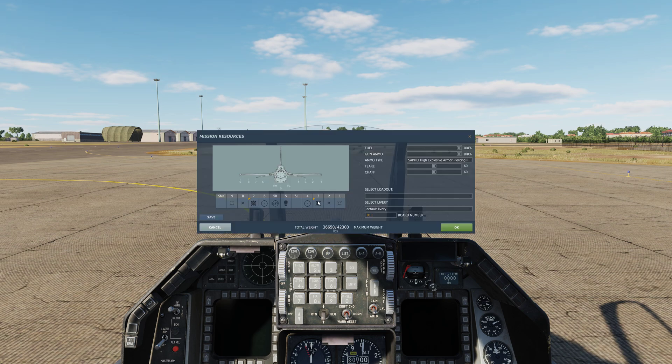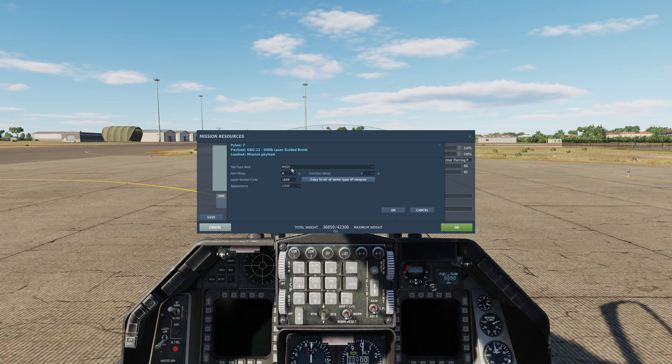Now I already have bombs loaded on here, but if you want to change that, that would be great. But if you get a laser guided bomb — well, most bombs now actually have a fusing option, which is this little orange tab here you can maybe see me hovering over. If you click on that, it now gives us all of the fusing options that we can do. All we care about at the moment is the laser code.